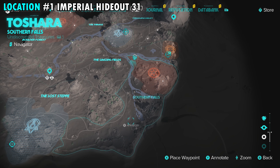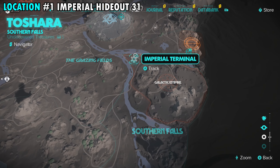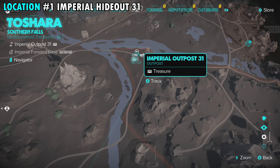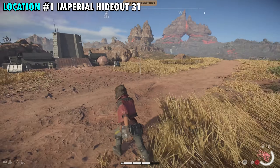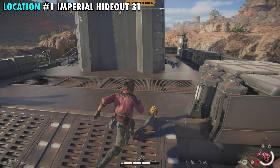We're going to start off on the far northwestern side of the Southern Falls region, right up here on the peninsula where you can see the Imperial Terminal. There's going to be one small building up here right next to the pathway, pretty easy to spot once you make your way out here. Once you get out here, you will have a couple enemies that are guarding the area. You can take them out pretty quickly or you can try to be really stealthy if you like.